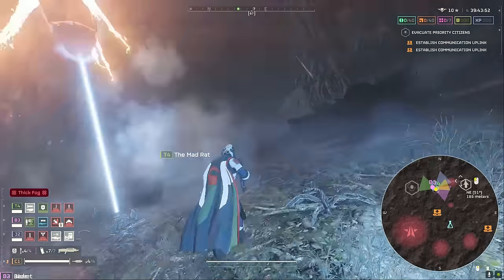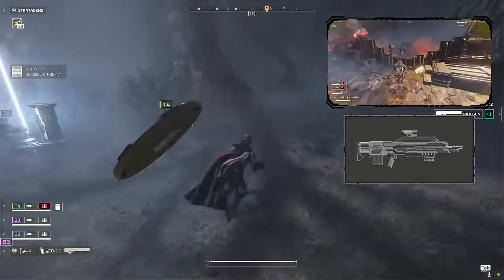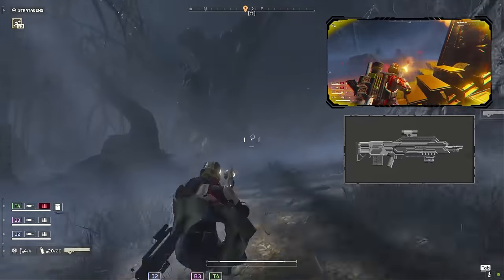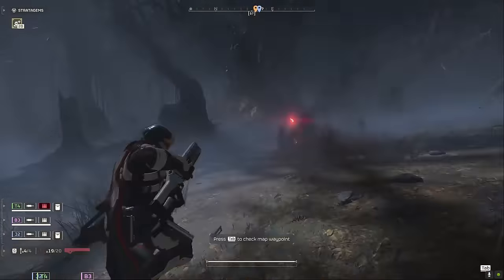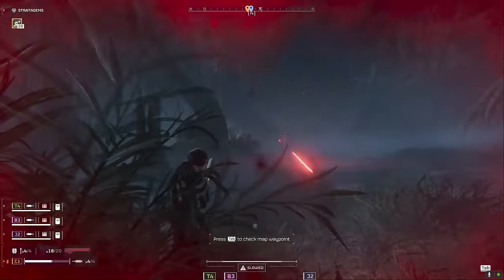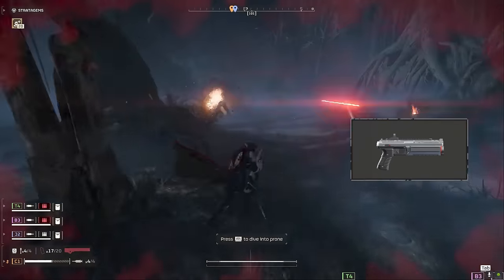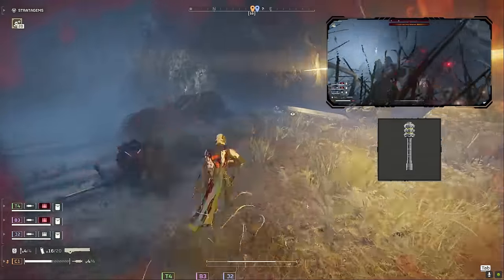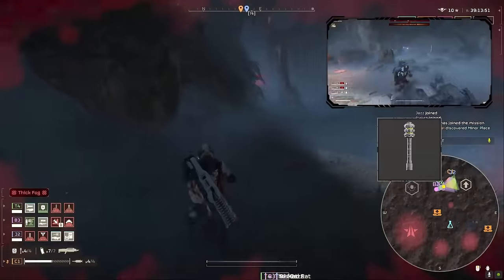For our weapons, we're bringing the beautiful AR-61 Tenderizer. As far as bot weapons go, this one is a real workhorse that not enough people appreciate. It has crazy high damage but only light penetration, which means we'll need to aim our shots carefully. This is helped by the weapon having basically zero recoil, so we can easily pop a head or shred a belly whenever we need to. For utility, we're taking the grenade pistol for fabricators and the thermite grenades for tanks and towers. I'll need to keep playing with thermites until I really get the hang of them, but they are a good answer to tanks and towers, only requiring two nades to take them out.